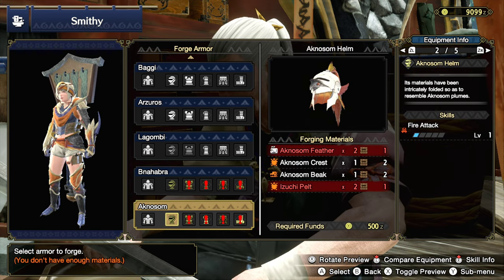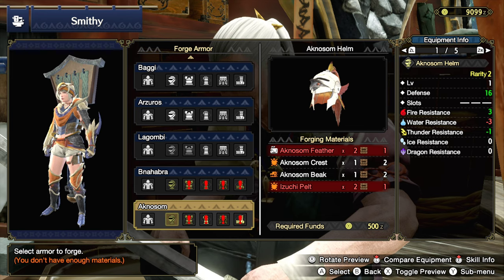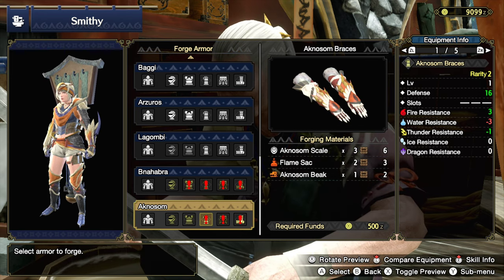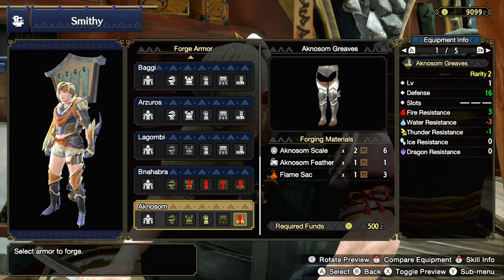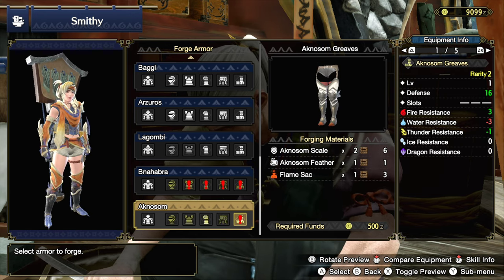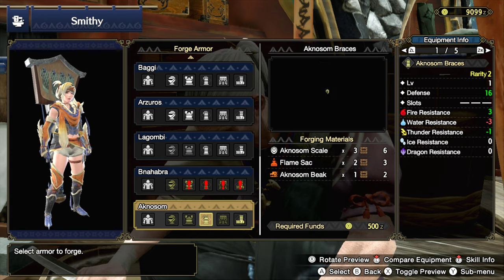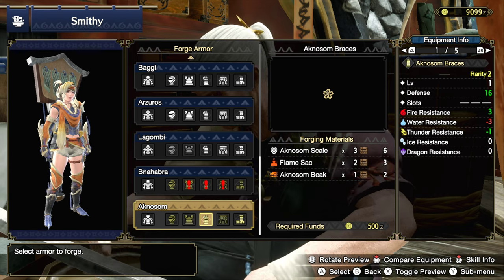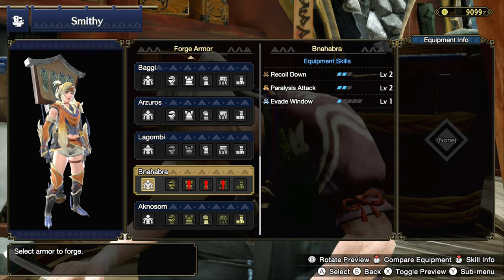We have 16 defense. Oh my god. I think I used this set all the way through the rest of low rank when I was playing on my main. So we might end up just farming out another Anaknossum set. Who knows? I've got to change things up, though. I don't have to do everything the same.